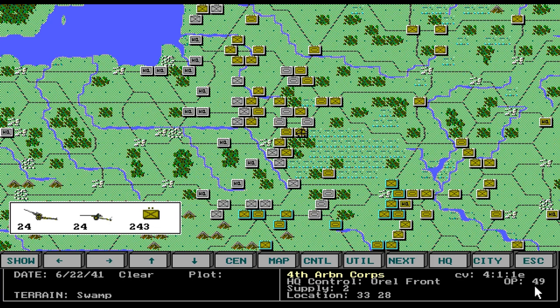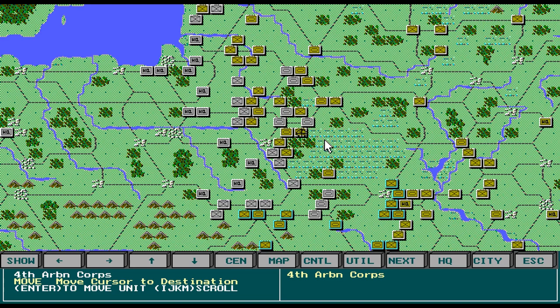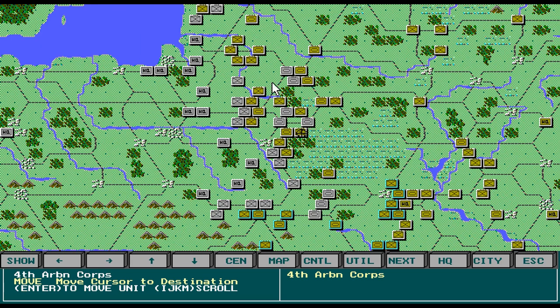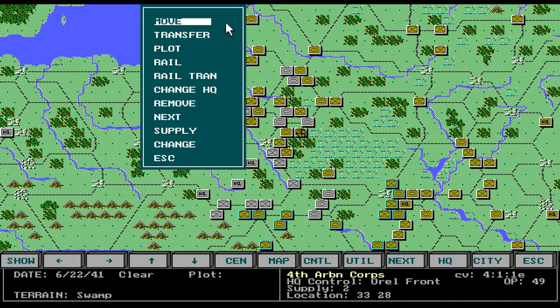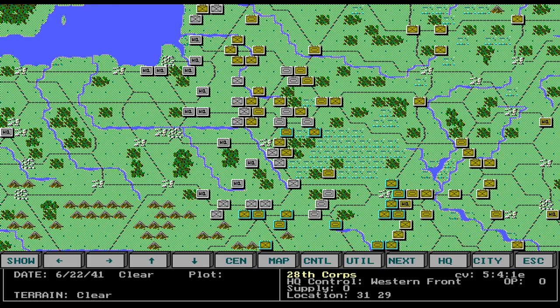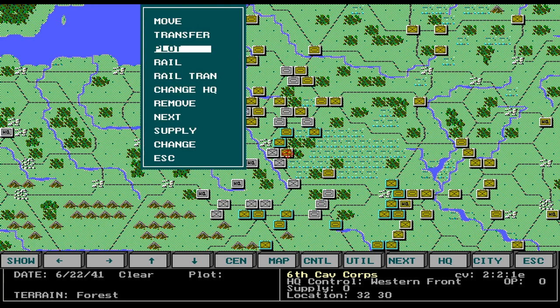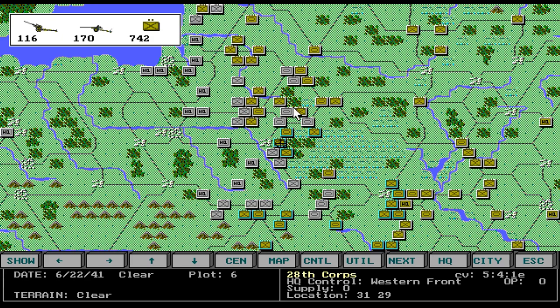They don't get any supply through these marshes — it's almost impossible. He's at 3. If you caught that little message, it said 'insufficient operational points' — you lose cohesion. So we have to change the HQ for each one of these. I spread them out somewhat, because you don't want them all in one headquarters.